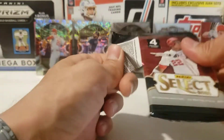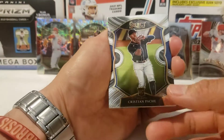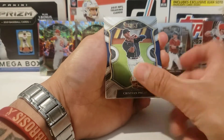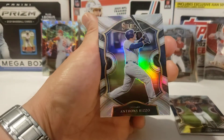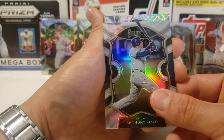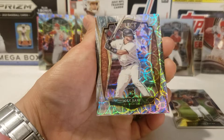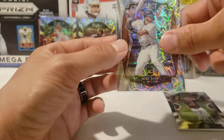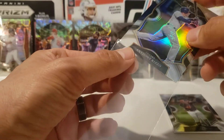Alright, last pack right here — this was again 2021 Panini Select. Let's get it open and see what we have. Right on the top we have a nice Christian Pasche rookie for the Braves, followed by an Anthony Rizzo silver, and our scope is Joey Bart — that one looks good too!